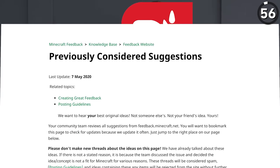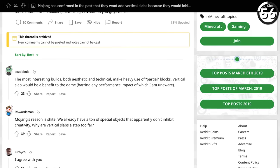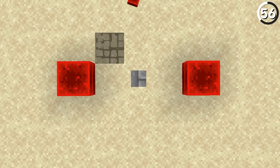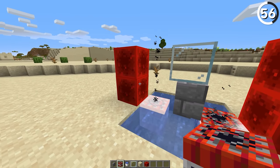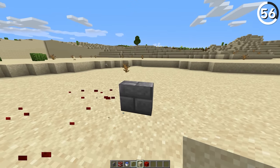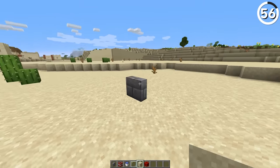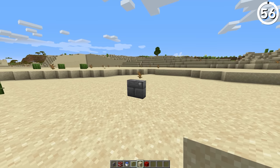Mojang has gone on the record against adding in vertical slabs, which has spawned its fair share of debates. And while I'm not trying to argue either side, I will mention that for what it's worth, it is a little possible right now. Through the help of walls and TNT, it's possible to glitch out the block's connectivity and leave a vertical slab floating like so. Now it's not easy enough to do to justify putting a bunch of these in your build, but it is a cool way to break Mojang's rules, and if you ask me, it's worth doing just for that.